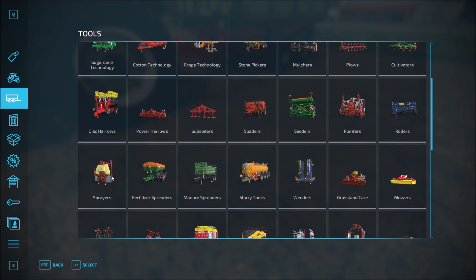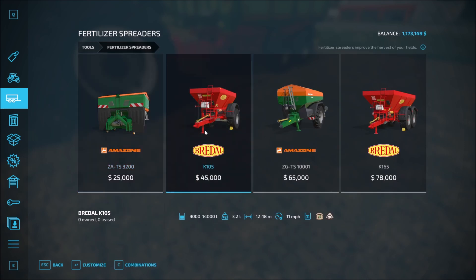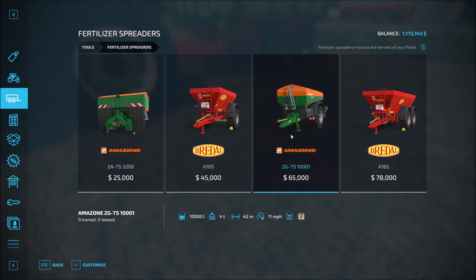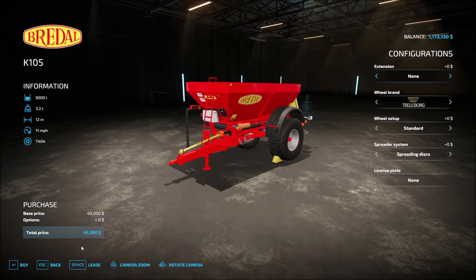We've got sprayers, fertilizer — there we go. We can use the lime here for that. Can we fit lime in anything else? Nope, that should be good. We'll go ahead and grab this one — we should also be able to put fertilizer in this one, but we'll use this one as our lime. And I'm going to go ahead and buy this because we're definitely going to be using this.